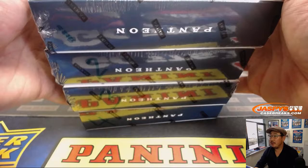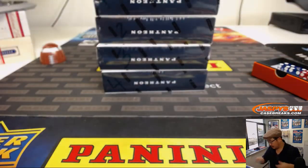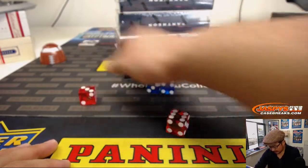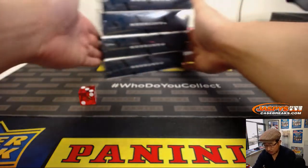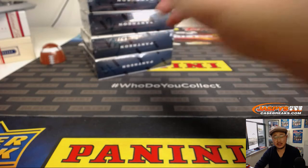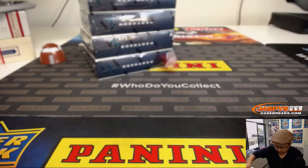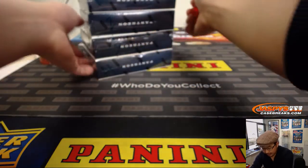We mark these one, two, three, and four. Let's roll the die and see. We'll see which box we're going to do — one, two, three, or four. Obviously if I roll a five or a six I'll just roll again. And roll again. Three — box three right here.